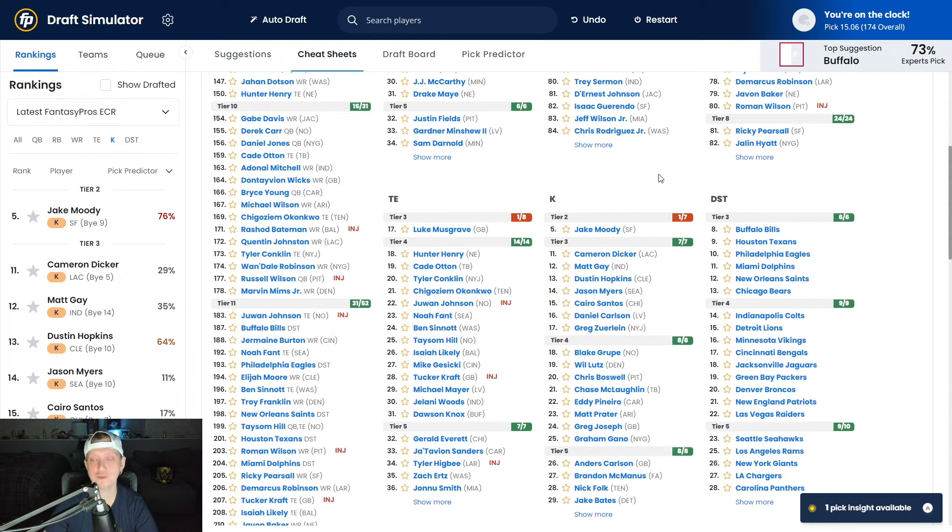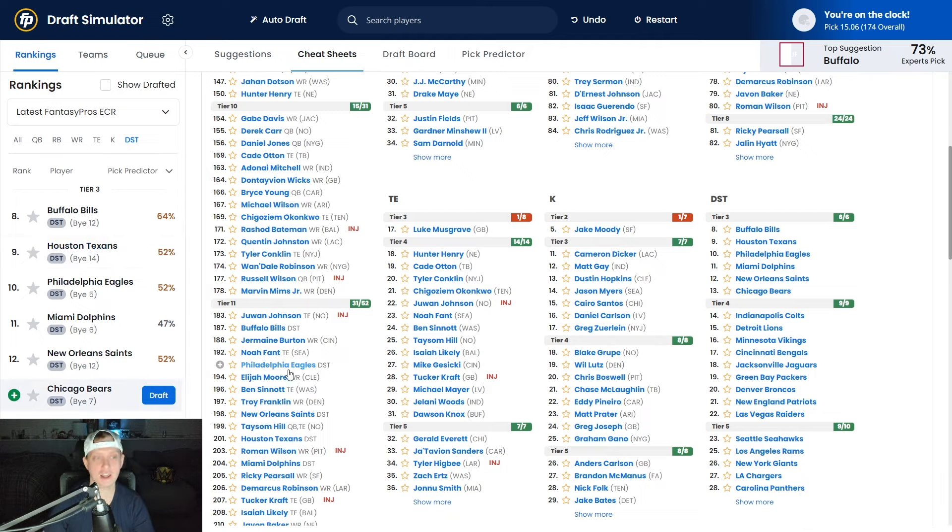The way you want to draft a defense is finding one playing against a weak offense in week one. The Jets are a poor example — they play the 49ers week one, both elite defenses. The Vikings have a good matchup against the Giants in week one, and the Bears have the Titans week one — a brand new head coach and young quarterback who could slow roll early on. I like the Bears defense a little bit better as an overall defense compared to the Minnesota Vikings.